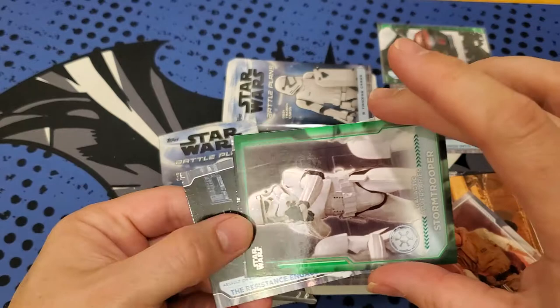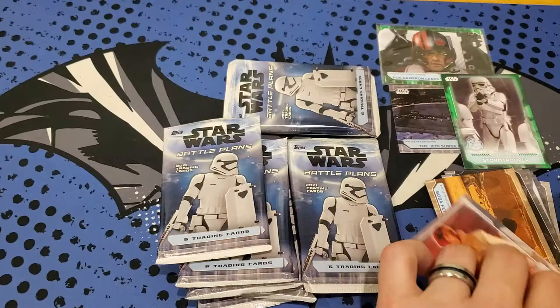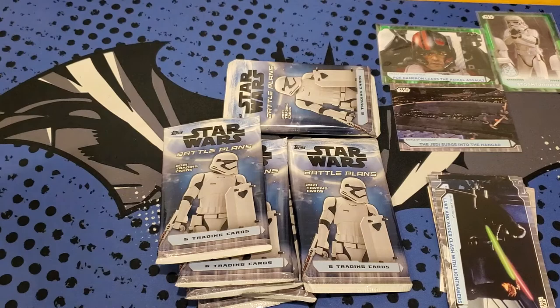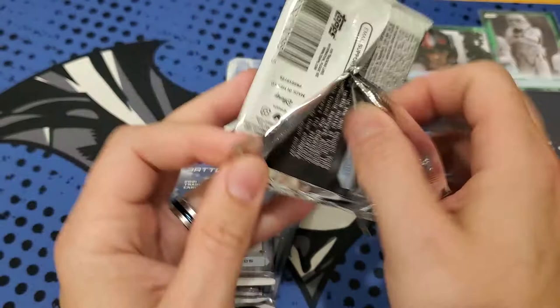Two numbered cards so far. That's a 99 Stormtrooper. And we got Luke Invader and Resistance Engaging the TIE Fighter. So far we got - maybe we got a hot box here because we got two green cards numbered so far. The green ones are numbered to 43 packs. Maybe we got a hot box - that'd be cool. I'm not supposed to get that many greens so far. We're two for two here, so this might be a hot blaster.